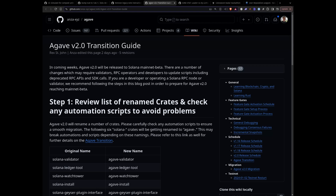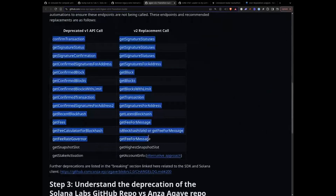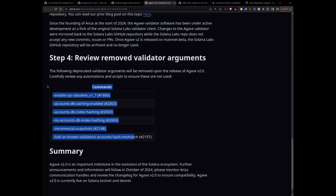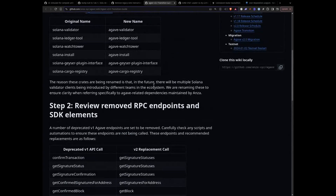Anza has been working on the deprecation process and removing everything now that we're officially going to version 2.0 — removing everything that's deprecated. Anza's Rec St. John has put together this transition guide that details all of the crate names that are changing, all of the RPC methods that are changing or have changed with the recommended replacement RPC method call, and things like validator arguments that are being removed. So if you're using anything on Solana that is deprecated, be sure to check out this transition guide and update your code, update your scripts, make sure you're not using these — because once 2.0 hits mainnet, all of these are going to stop existing and you're going to start getting errors everywhere. This is a nice list — deprecated call on one side, and then you can replace it with the other function. So definitely look out for this doc.